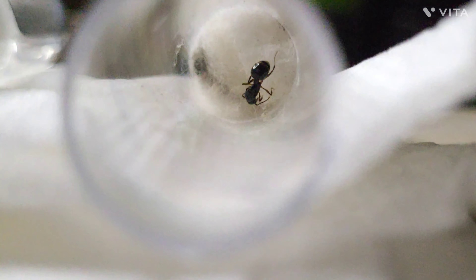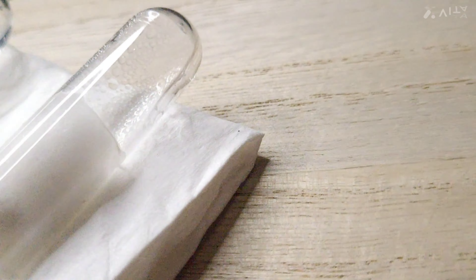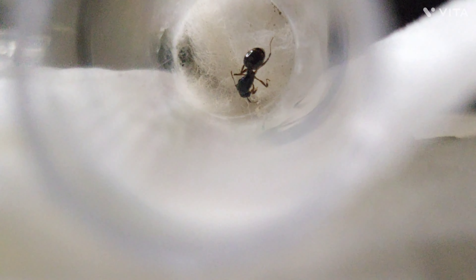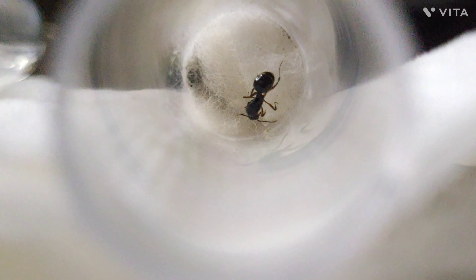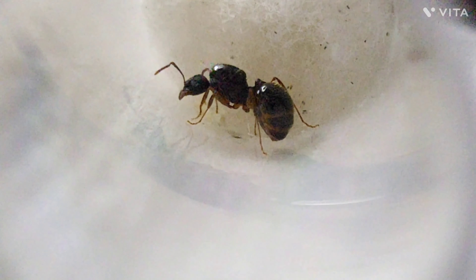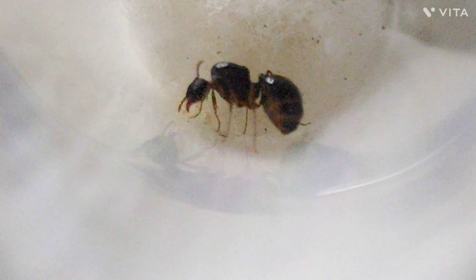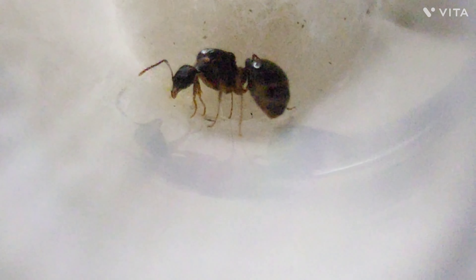Going on to queen number two — she seems to be very healthy. She has the eggs; she's carrying them in her mouth, a little clutch of them. Stay tuned for that video, but we're going to be replacing their test tubes. This one's been doing pretty good. I haven't checked on these queens since last week. I can see right beside her, she's also got a larva over there. Let's go on to queen number three. Queen number three is also doing really, really good. She has a lot of larvae and some eggs — she's nourishing them right now and guarding her eggs.